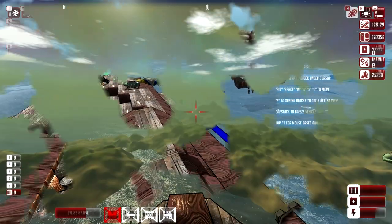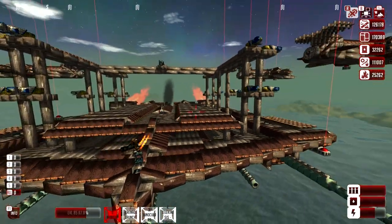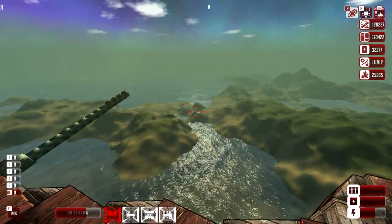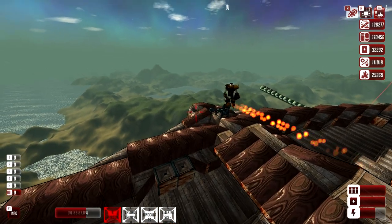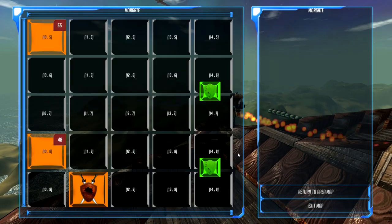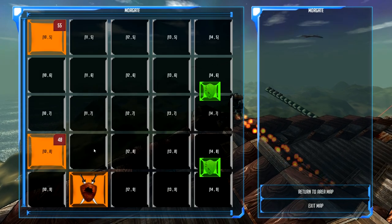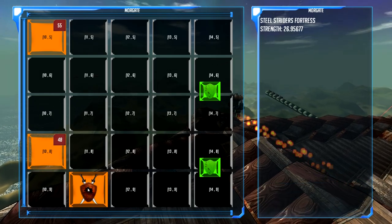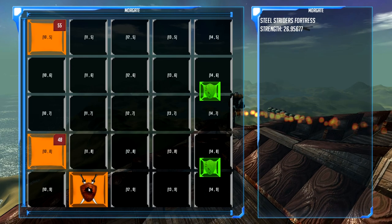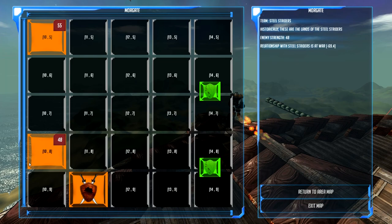Welcome back to Sky Paradise. We're just cruising around after our last win, enjoying the scenery — the mountains are very green. Order of business today: we are going to take over the Steel Striders' main base. We'll head a couple blocks over, gather our entire force, and just bring the hammer down on the Steel Striders. It's going to be awesome.